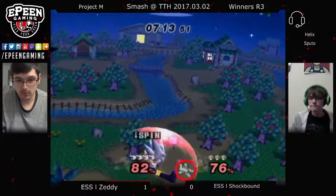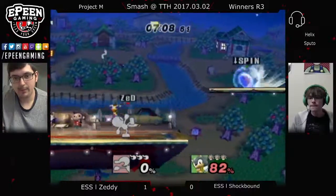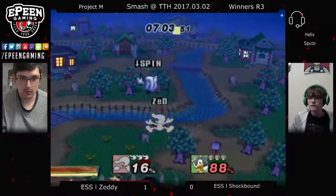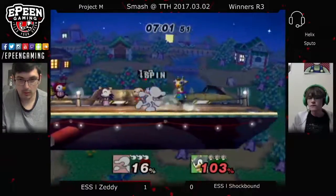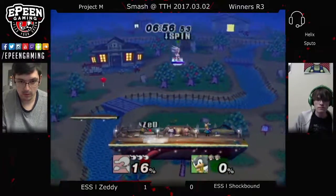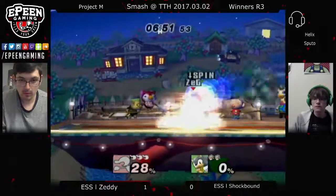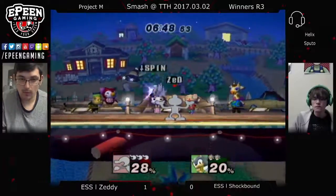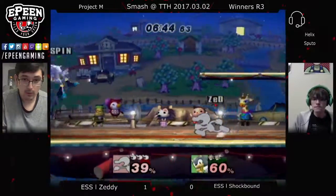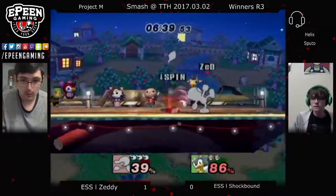Zeddy is walling him off. But — Zeddy, why did you fair? Why would you fair? Just grab ledge, you had it. He gave it to you. There's the Zeddy there — he just throws out the up smash. The Game & Watch f-smash and f-tilt could be really good in this matchup because of the lasting hitboxes and how long they stay out. That gives a way for — if Shockbound's coming in — he has to jump and do the dash attack to try to get around it, or he just has to go away.